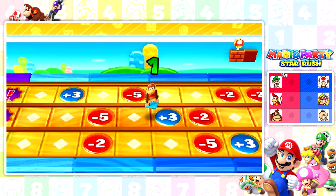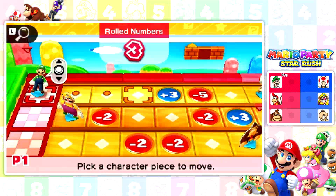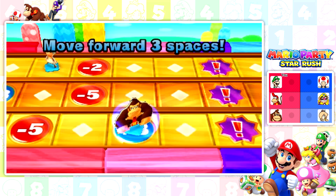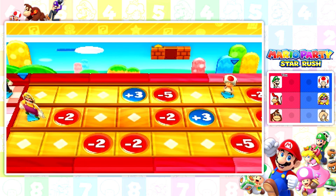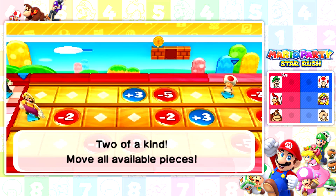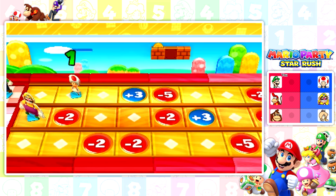He can advance three spaces. DK can go as well — advance three spaces too. I may actually end up beating them if I get both of my characters there first. So two kinds of moves — he's going to go that way. Dang, he's so close. I wish I could just land on him.